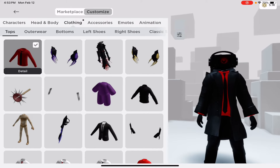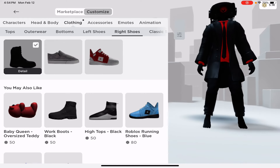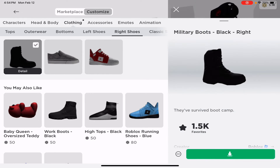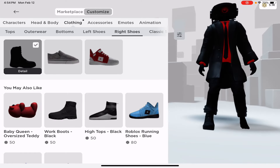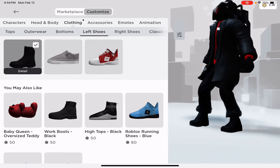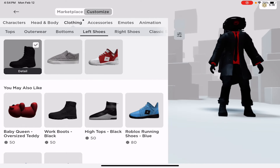You can also buy shoes. I like the military boots — you can buy any shoes you want, it doesn't really matter which one, but I personally like the military boots.